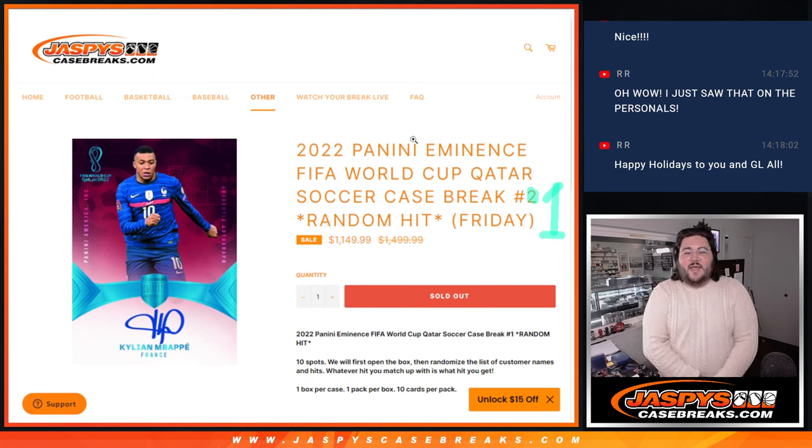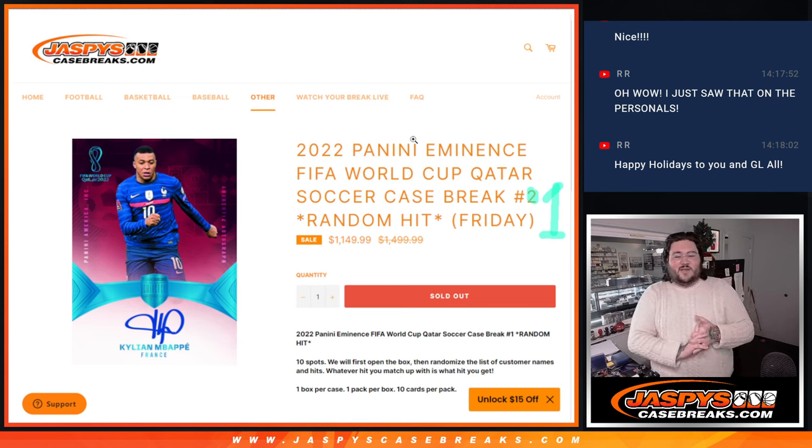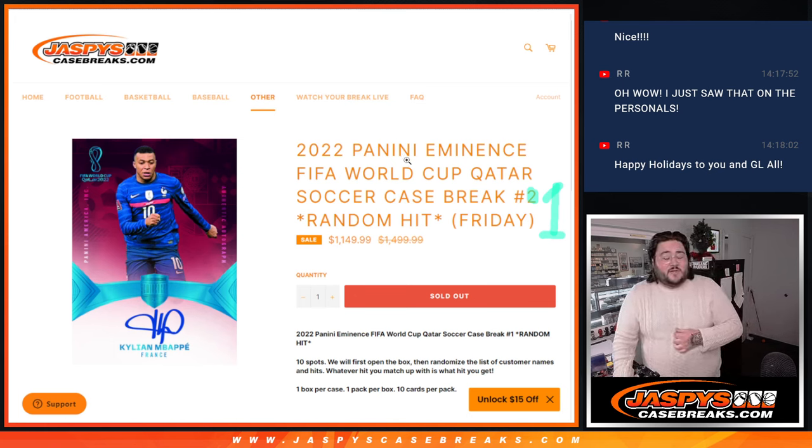Hello, everyone. Happy Friday. Happy holidays. It's Chris from JaspersCaseBreaks.com doing our very first break of the day. New release — very exciting stuff. 2022 Panini Eminence FIFA World Cup Qatar Soccer, case break number one. Number two is already on the site and that's sold out as well, so we'll have a little back-to-back of Eminence to start off our day.